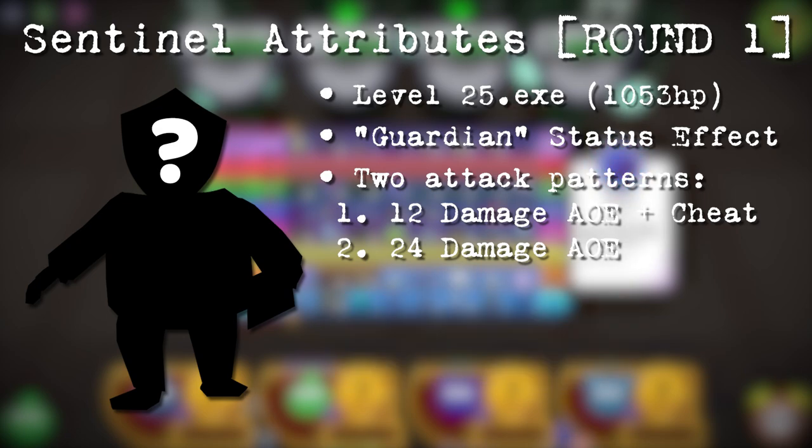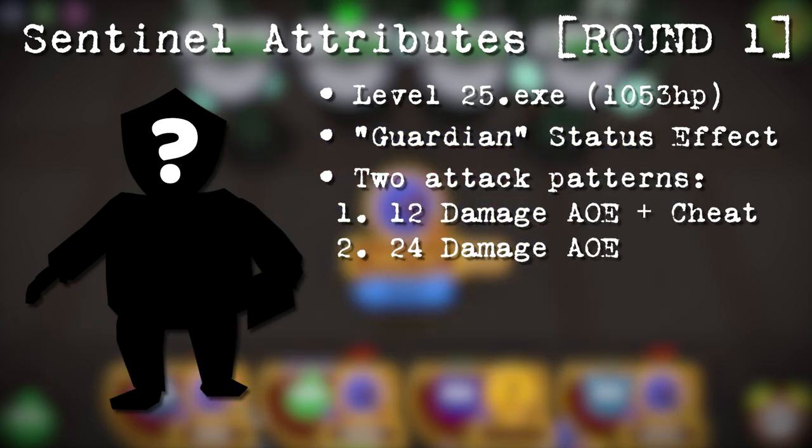The weak AoE does 12 damage, and the strong AoE does 24 damage to toons. You may be wondering about the specific cheats, but we'll touch upon those later in the video as the Sentinel cheats do not apply to the first round.